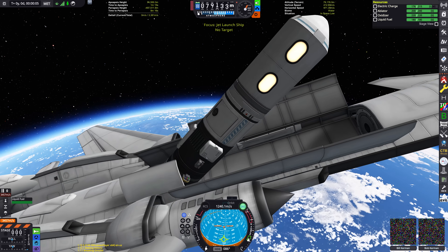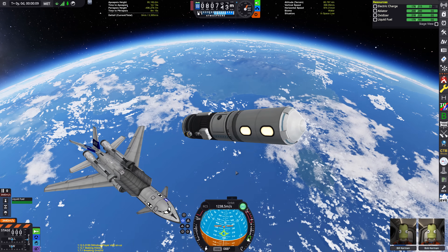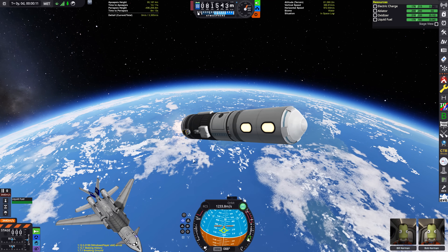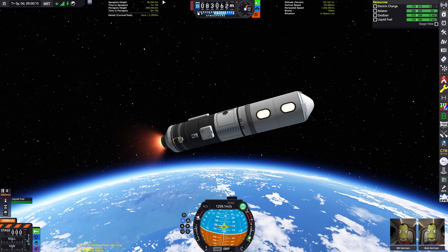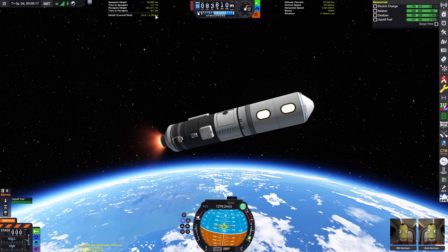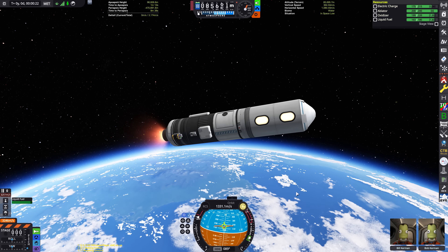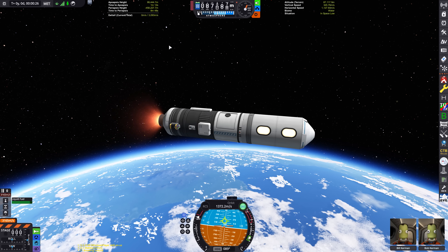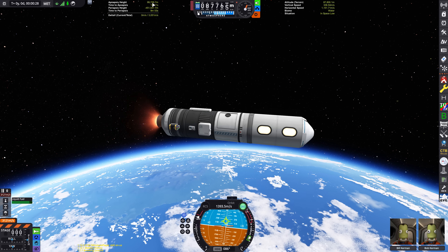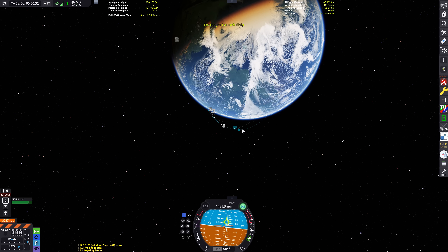So let's go for an apoapsis height of a hundred kilometres, because that seems like a nice round number. We've got our engine powering us here. As you can see, we're not raising our apoapsis too much — look how not arc-shaped our orbit is. Apoapsis of a hundred, so let's go and create a manoeuvre. That's broadly circular.